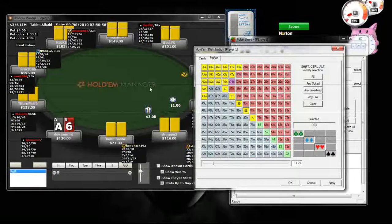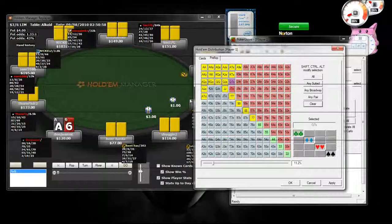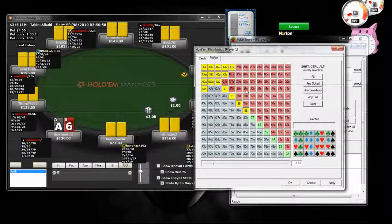Let's talk about the under-the-gun range. Most regs are going to have basically from under the gun to middle position a pretty similar opening range. Let's start off — I think you can start with pocket 8s and up. King-jack suited and queen-jack suited I think are fine, though you can even get rid of king-jack suited. That's pretty much what you can start with for under the gun.